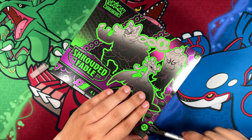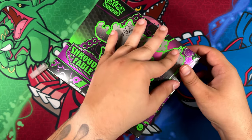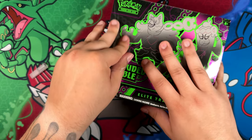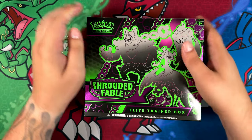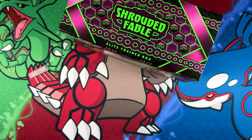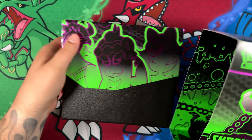I didn't really have that much luck in my last week's opening when I opened the special illustration rare boxes — the Greninja Kingdra EX, as well as the King Gambit illustration rare box. But as I said in that video, I think one of the best parts of Shrouded Fable are actually those boxes, because the promos are incredible.